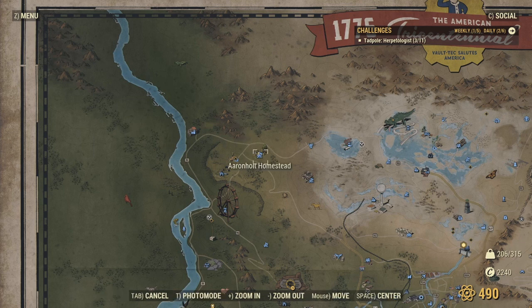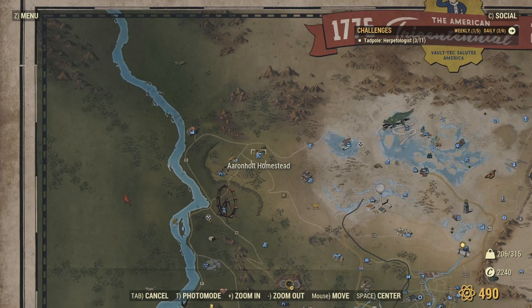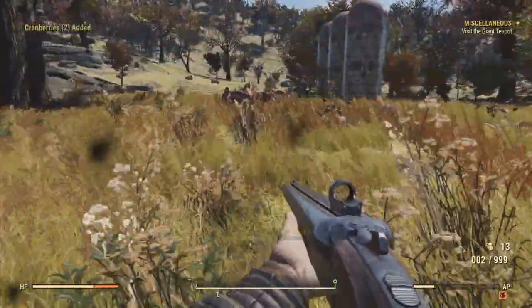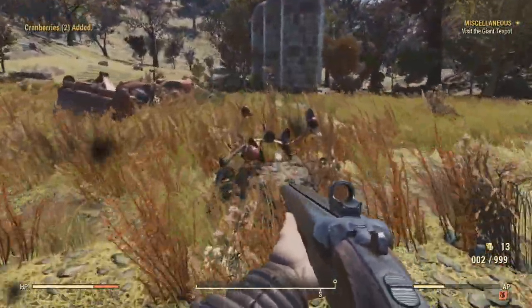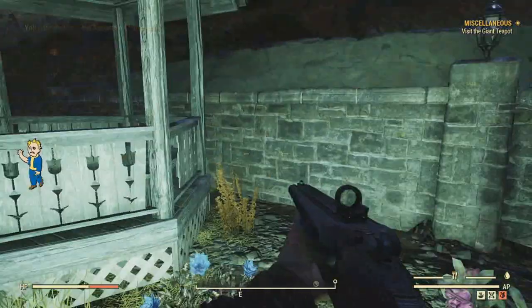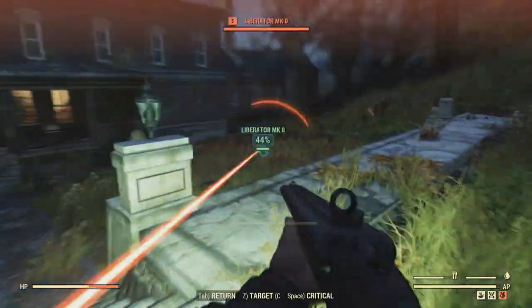10 cranberry plants can be found at the Aran Holt homestead. I personally wouldn't bother using your green thumb perk card here, as the produce will spoil before you're able to use all 20. Now for some reason, Bethesda decided to make gourds quite a rare commodity in the game.